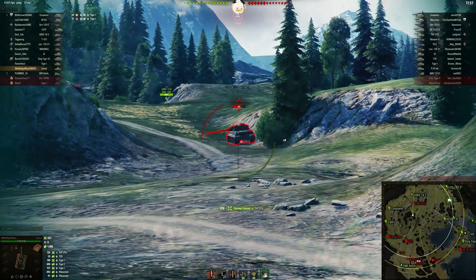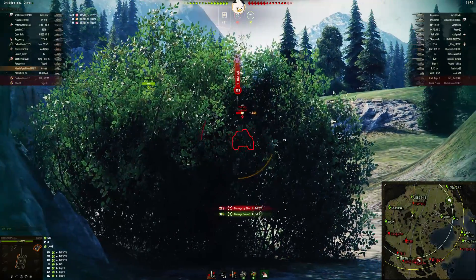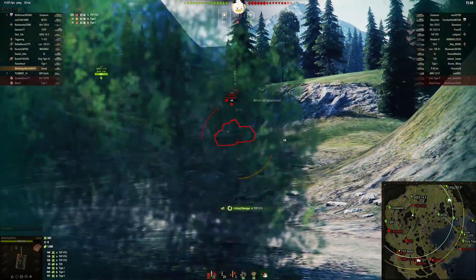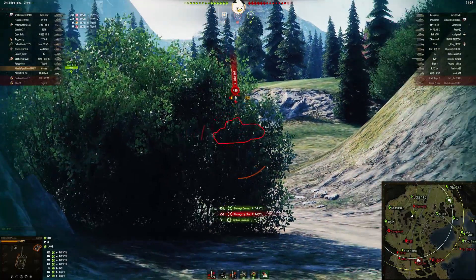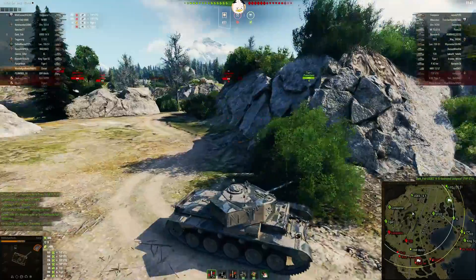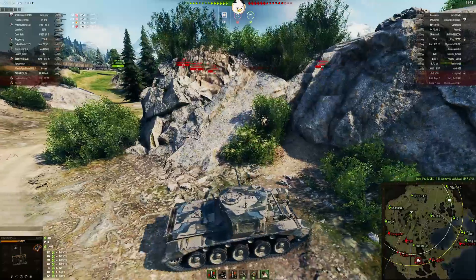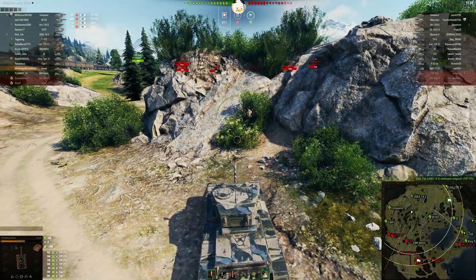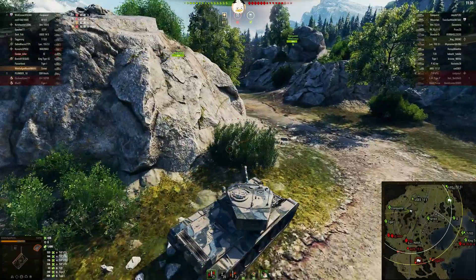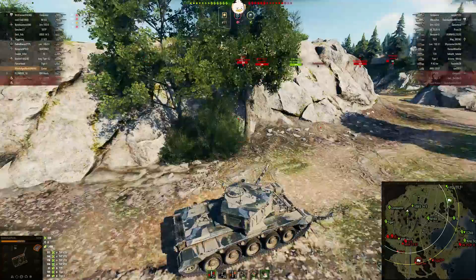Auto-aims him, fires, reload. Takes a shot from the TVP — armor not penetrated. Takes another shot from the TVP. Finally the 14-5 is able to put him out of your misery. So, 1400 in spotting and 836 in damage that you've caused. You now have the King Tiger and the 50TP and the T-103 still taking on the VK-7501.